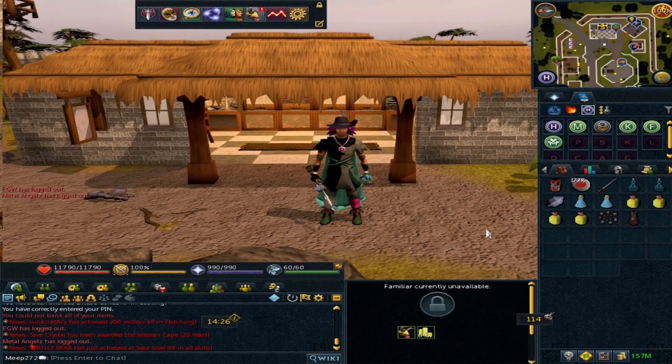Glacors have a pretty good standard drop table with a lot of alchables, which is why I brought a spring cleaner. They also drop Shards of Armadyl, which are linked to the Armadyl battlestaff. Because of the EoF and EoS demand, the Armadyl battlestaff is at quite a high price. Roughly every 1 in 48 kills you have a chance at a shard — they drop as singles only, and you need 100 to make the staff, but they drop quite regularly.